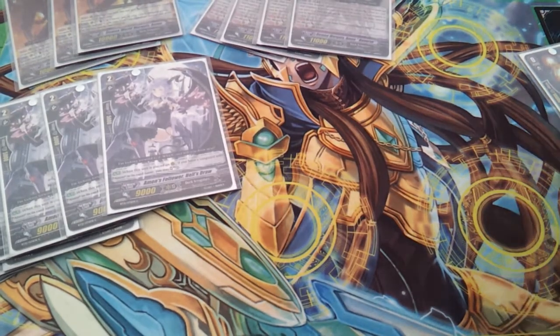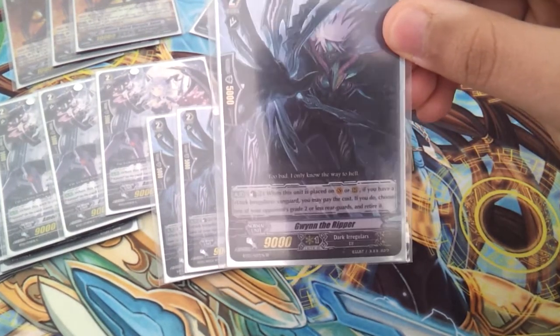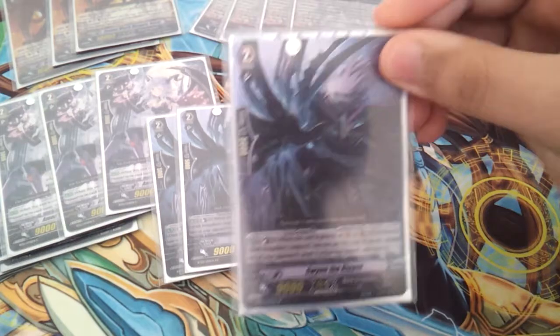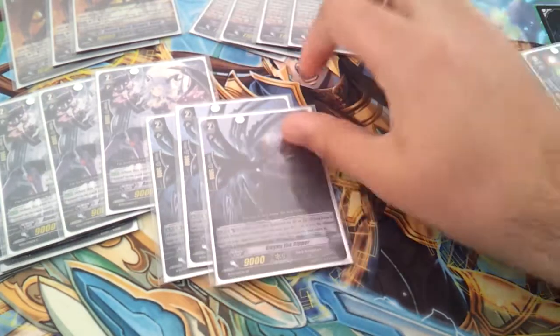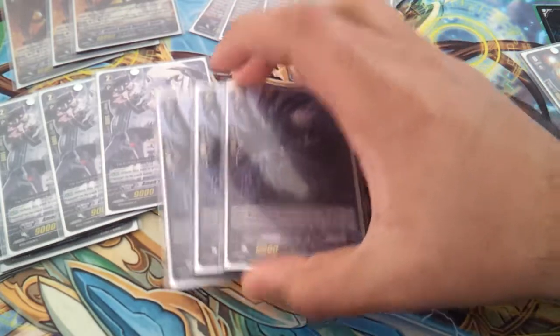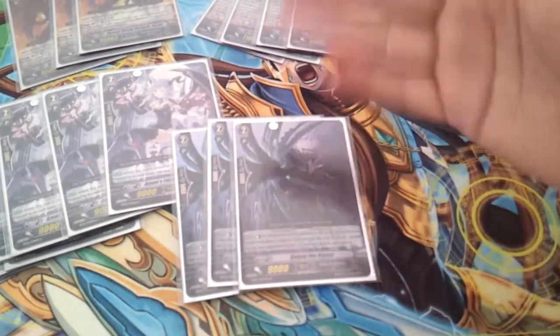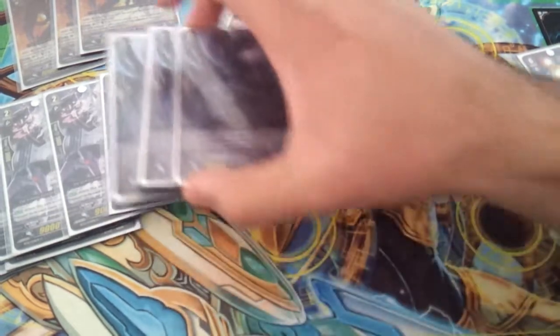3 of the Rippers. When placed on the vanguard rearguard, you can counterblast 2 to retire a grade 2 or less rearguard your opponent has. Like I said, I like to control the game so it really helps me kill off things. This deck does not counterblast much, so it's really good to kill off annoying rearguards your opponent has. So 3 of these.